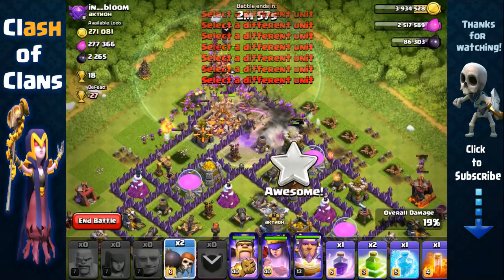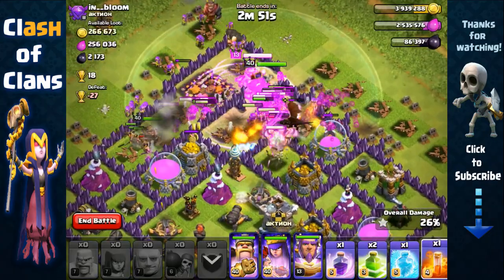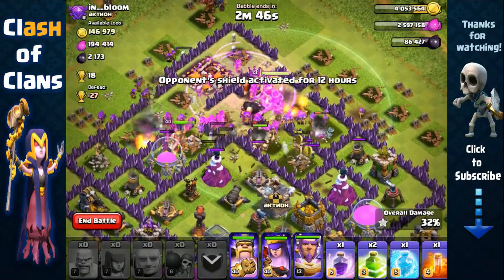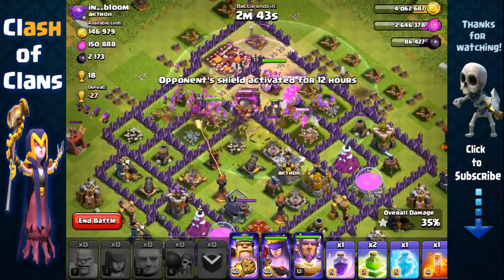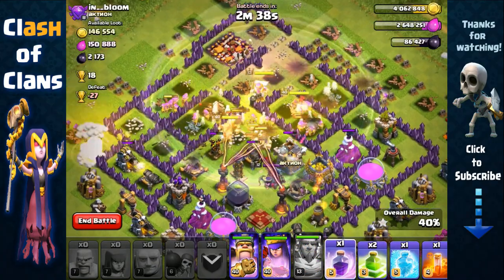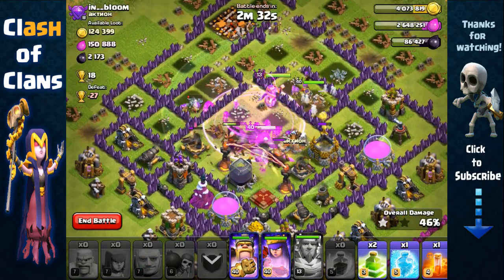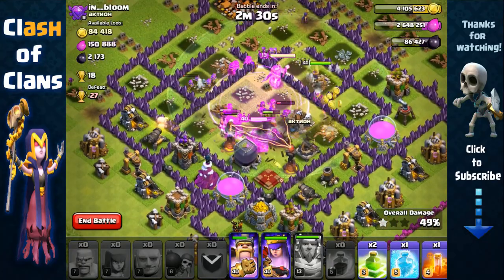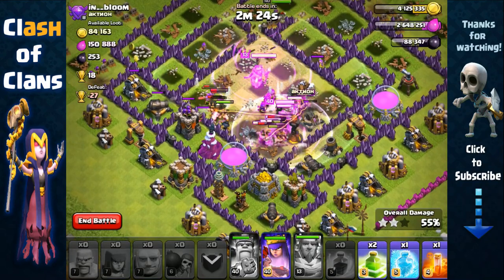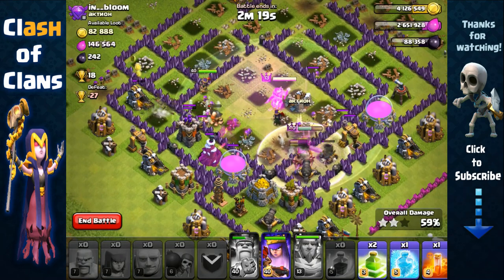I'm going to couple my wallbreakers and troops with a rage spell. He does have a Clan Castle giant, but I'm not going to waste my poison because with the rage spell my archers will quickly remove that threat. At this point I'm activating the Grand Warden's Eternal Tome and using another rage spell to quickly remove those infernal tower threats before they deal enough damage to my barbarians and archers — I need to keep them alive to get all the resources from this base.